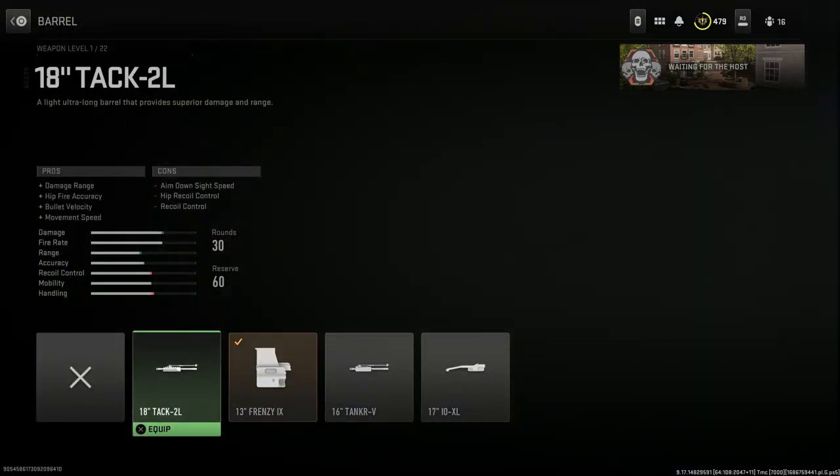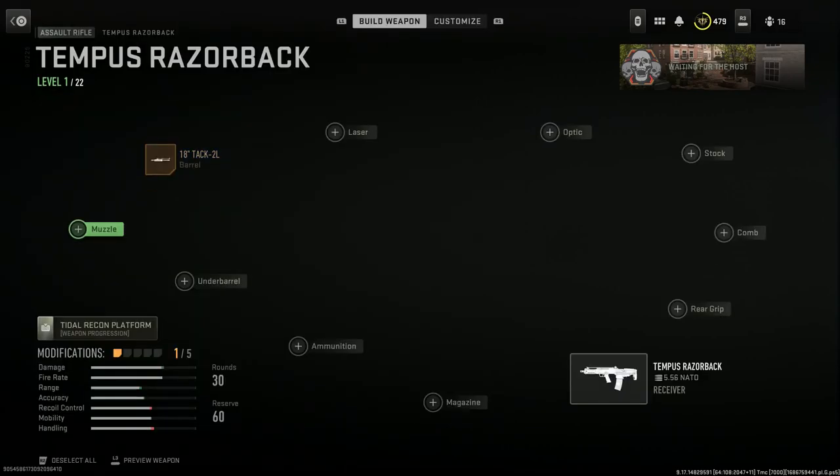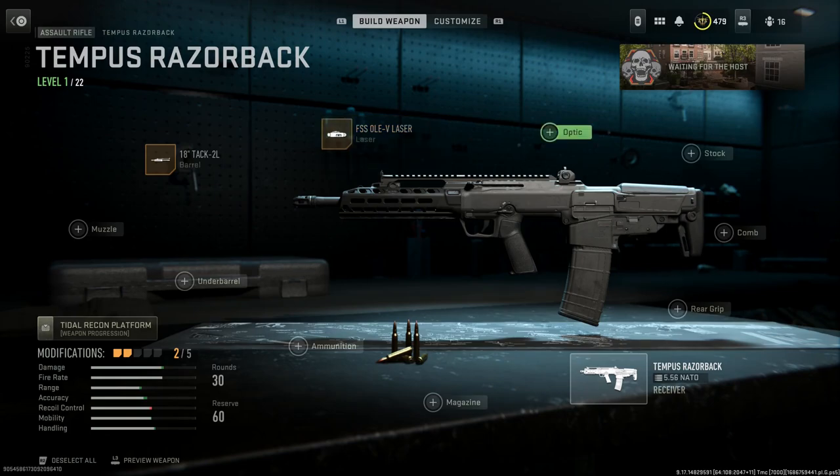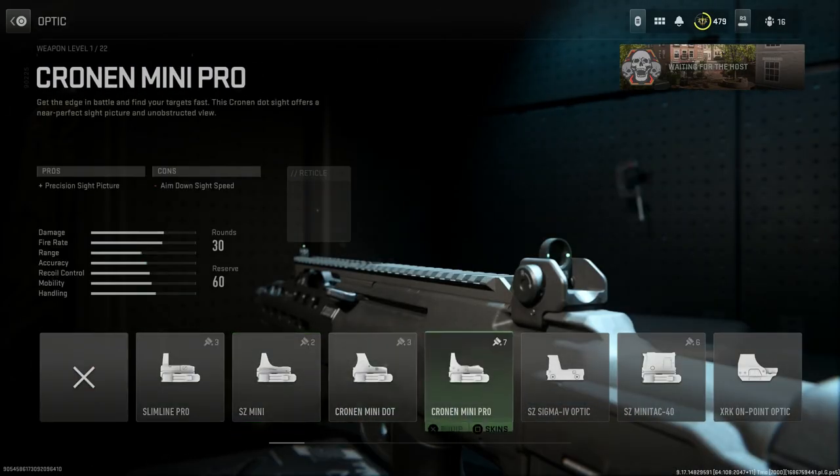We're going to go with the 18-inch Tack 2L, which gives us damage at range, hip fire accuracy, bullet velocity, and movement speed. The cons are ADS speed, hip recoil control, and recoil control. For the laser, I'm throwing on the EV Laser for the aim-down-sight speed, aiming stability, and sprint-to-fire speed. The laser is visible when you're ADS, so be cautious about where you're aiming through doorways.